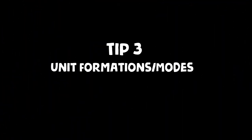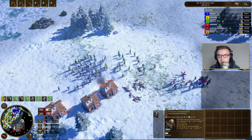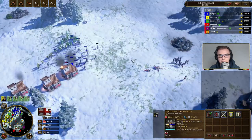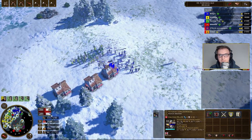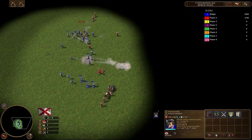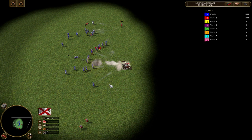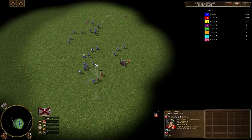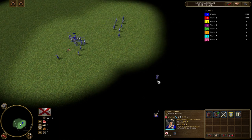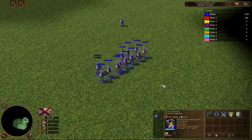Moving on to tip number 3: formations. This is very crucial, and I really hope you try and move towards the default hotkey layout, because it's really helpful to quickly change different modes for your units depending on the situation. Take the musketeer as an example — heavy infantry that's ranged. Their default mode is volley mode, which automatically engages and pursues enemy units within range. However, you can switch to melee mode, which is really good if you need to surround an artillery piece with infantry, and it's also good to take the brunt of the front line from cavalry.